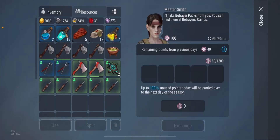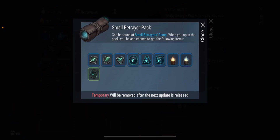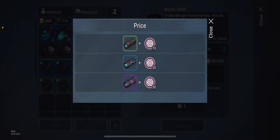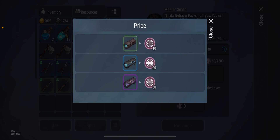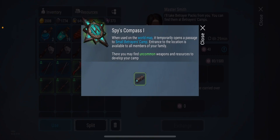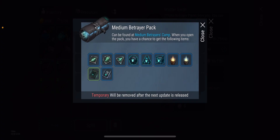Make your way to the blacksmith. Once you give the blacksmith these betrayer packs — we have the small betrayer's pack, large betrayer's pack, and medium betrayer's pack — for the small one it's located at the spy's compass location. Once you activate the spy's compass you get the green betrayer's pack.